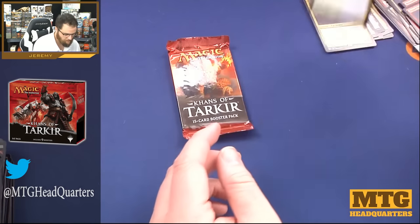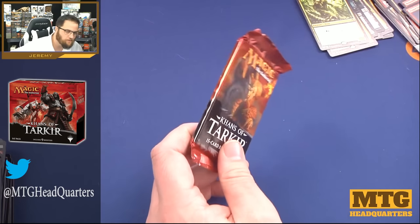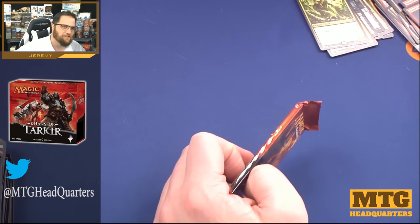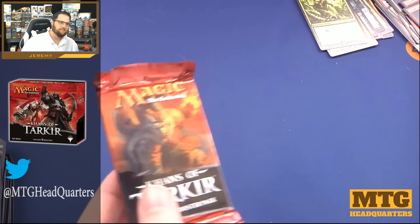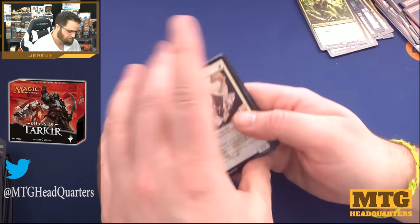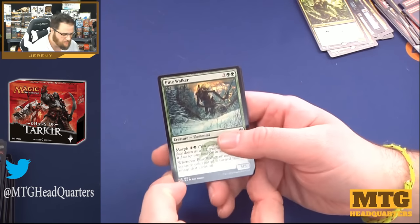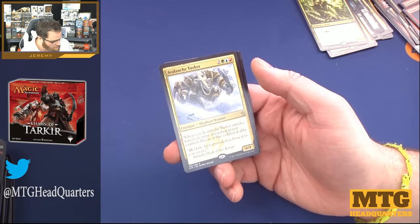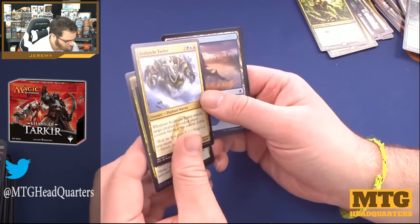Last pack! If you're enjoying yourself so far and you want me to keep going, pause the video now, crush that thumbs up button, and make a comment below just to say hello. I appreciate the support, it means a lot. Pine Walker — loved this card, probably always overdrafted it. Watcher of the Roost, Tomb of the Spirit Dragon, Avalanche Tusker — and we have a foil Sultai Charm!